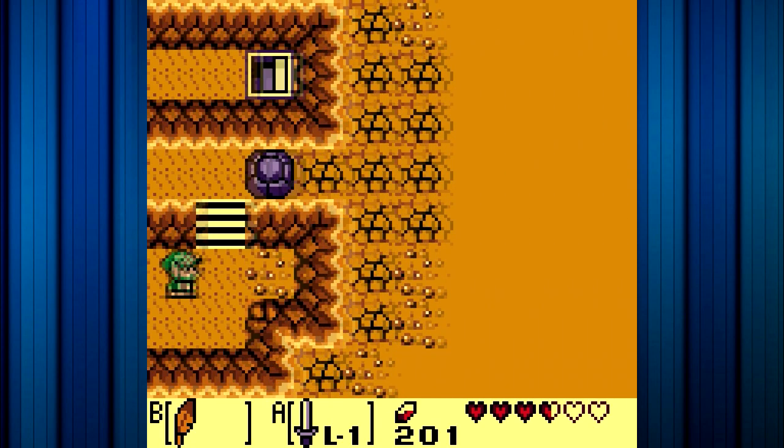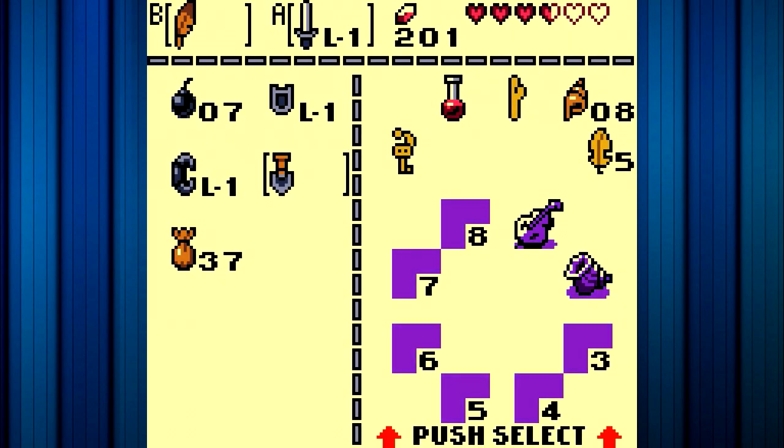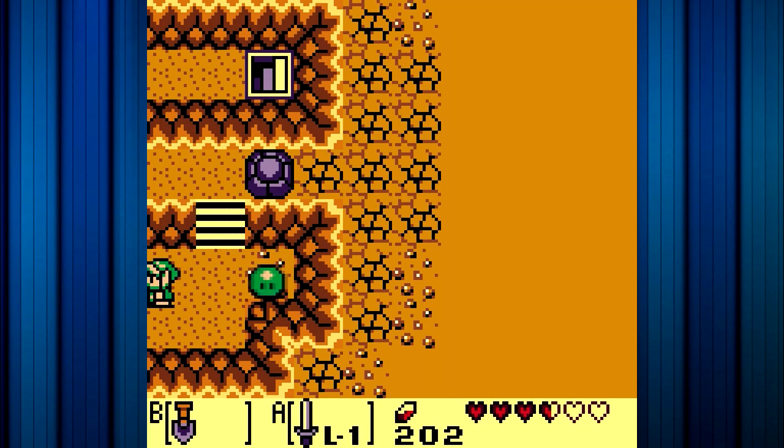Can we go this way? Is there anything over here that we need? I'm just gonna try digging here, because I'm not actually sure. Rupees. Well, that's kind of... this is what happens. So we leave the cave.